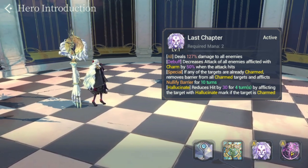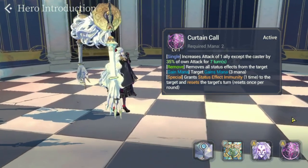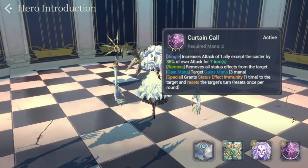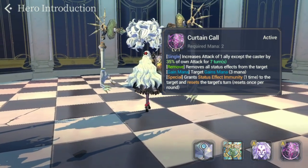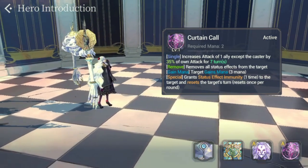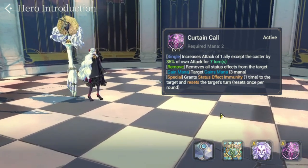Moving on to her S2, called Curtain Call, requiring two mana. It increases the attack of one ally (except the caster) by 35% for seven turns, removes all status effects from the target, grants the target three mana, grants status effect immunity one time, and resets the target's turn. This is a headache for the opposing team — not only does your hero get three mana, they also get their turn reset and an attack increase.